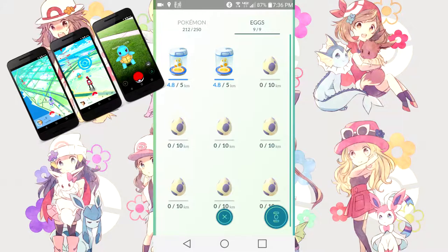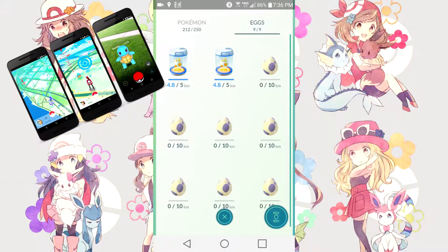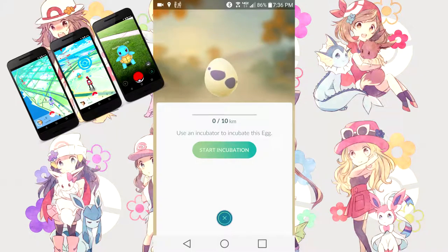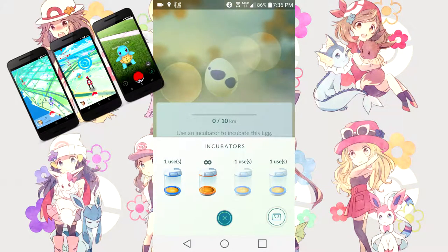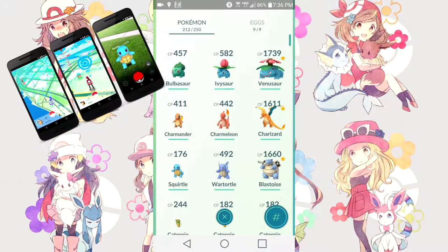Next you can check out your Pokemon, starting with eggs. Eggs come in different colors: green for 2km, orange for 5km, and purple for 10km. Clicking one already in an incubator shows an experience bar with how much you've walked out of how much you need, and you can spin the egg around. Clicking one without an incubator shows it at zero progress — you need to use an incubator to start incubating it, so you click 'Start Incubation' and choose an incubator.